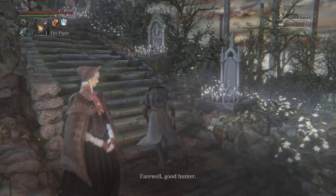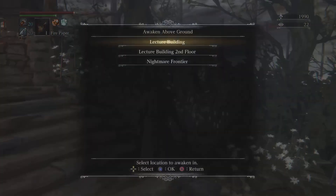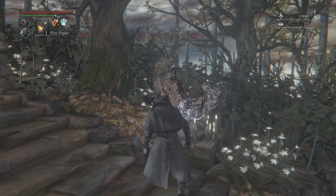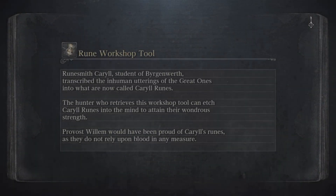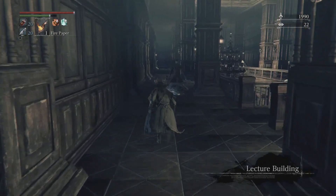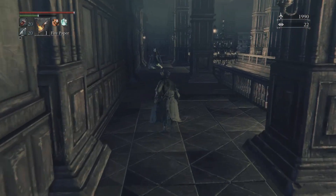After that, go back to the lecture building. We want to go to the second floor, because I think the Nightmare of Mensis entrance is on the top floor. We've already cleared this whole area and got all the items, so we can just walk by all the enemies again. We just want to get to that hazy, purpley doorway at the end of the hallway.